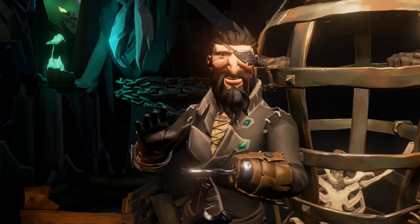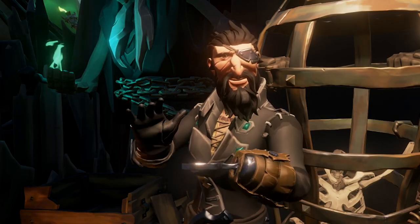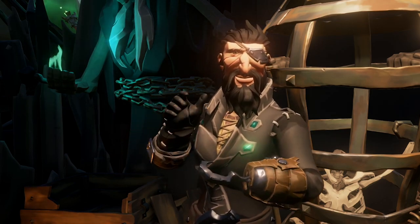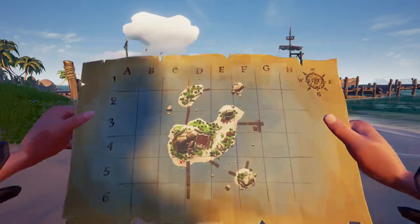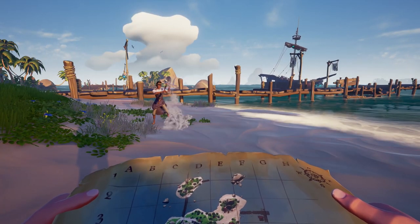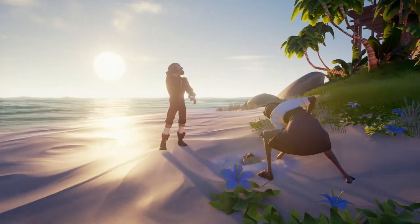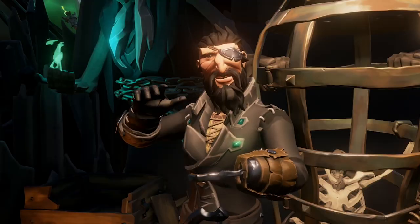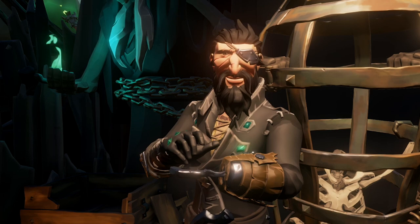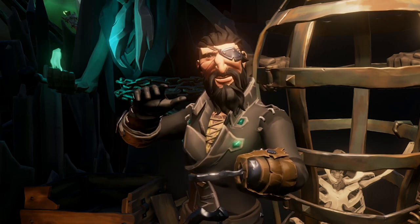Once you have collected all the Flames of Fate, now you need to get a ritual skull. There are a few ways this can happen: you can buy the voyages from Duke that will lead you to a captain that will drop a map leading you to a skull, or you can just pay some gold to get a map from Duke leading you directly to a skull right here at an outpost. Either way, you need to acquire a ritual skull.